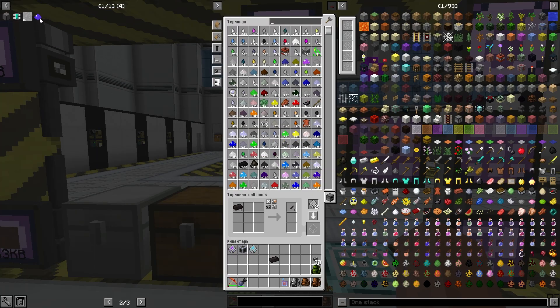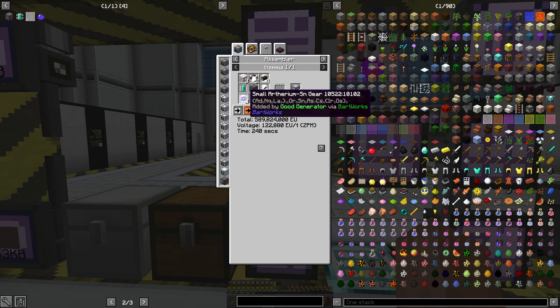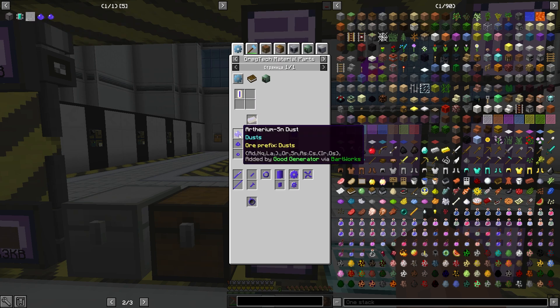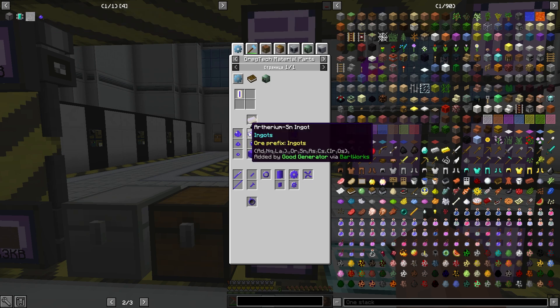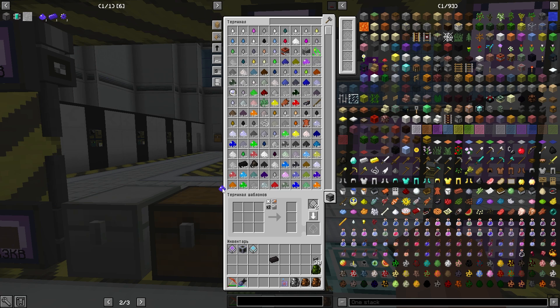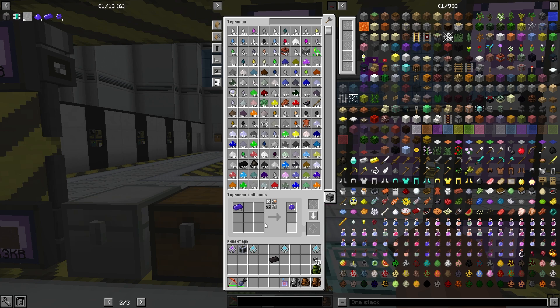Теперь надо посмотреть, в каком виде у нас тут крафт идёт. Вот так — в виде шестерёнок он нам нужен. Поэтому нам нужно будет получить слиток. Я проще сделаю так. Начальник это уберу. Один к одному. Кстати, надо будет ещё посмотреть, какая-то микросхемка используется и так далее. Может, там какая-то жидкость была. Ну и тут уже — по сколько штучек? По одной. Без проблем.